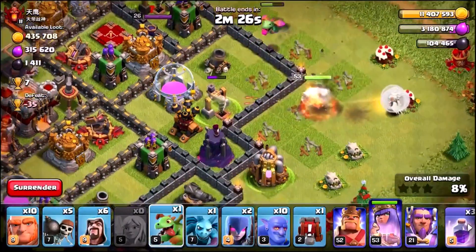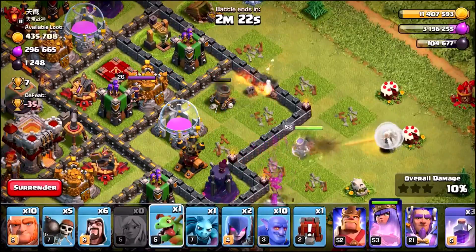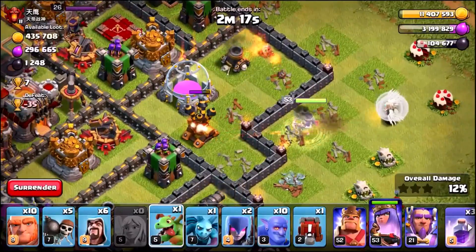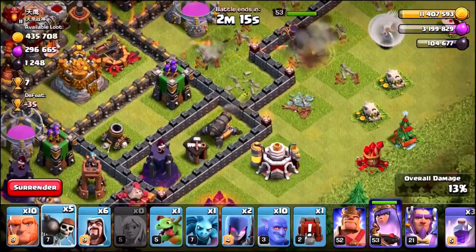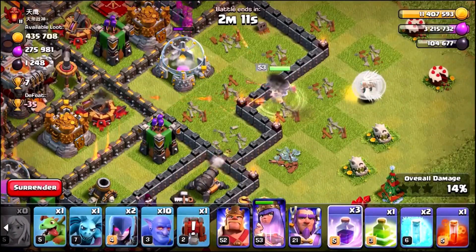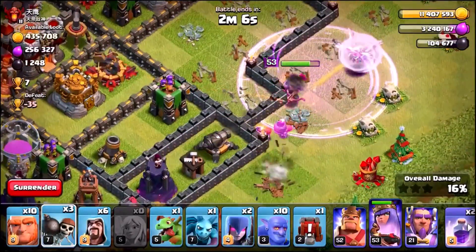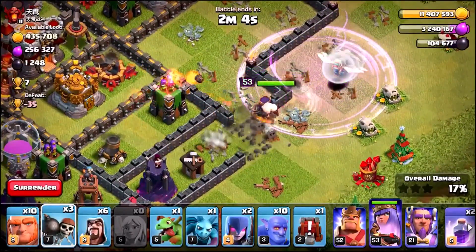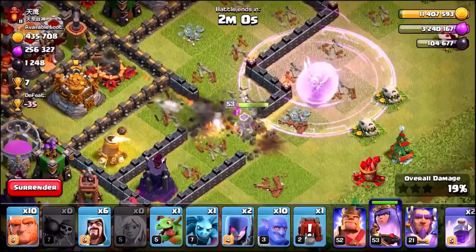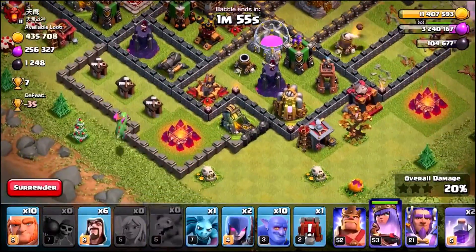Baby Dragon is moving in on that mortar, taking it down. The Queen's going to take out the Air Defense — yes she is! We are off to an amazing start. We're going to use a Rage Spell and get some Wall Breakers moving into this base, because we want to get the Queen a little bit deeper. Let's send in the rest of those Wall Breakers and we're into the next layer. All we need to do is avoid that single target Inferno Tower.